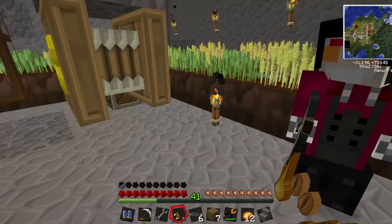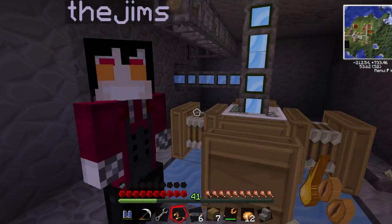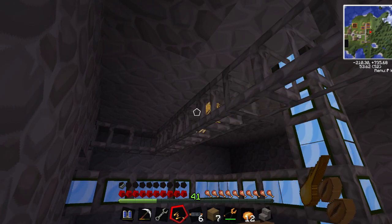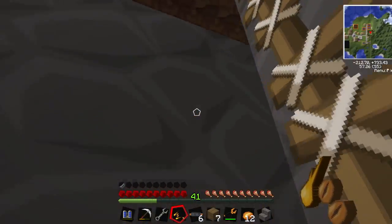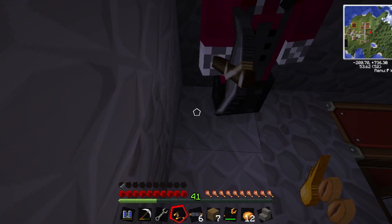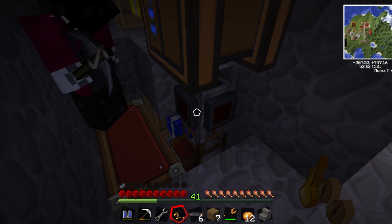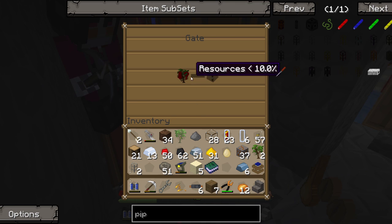Both carpenters are on this level. This one takes mulch and dirt to make bog earth - you've got mulch for days, and you could just throw more dirt in. Dirt's easy to get. These are two-way pipes - wheat can come down and mulch can go up all in the same tube.